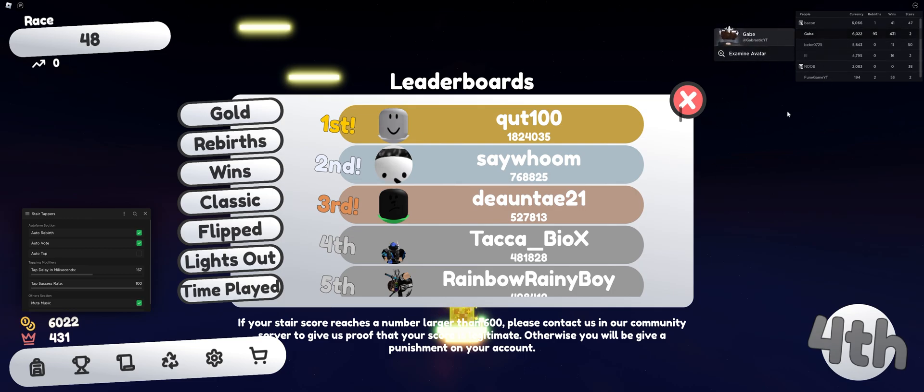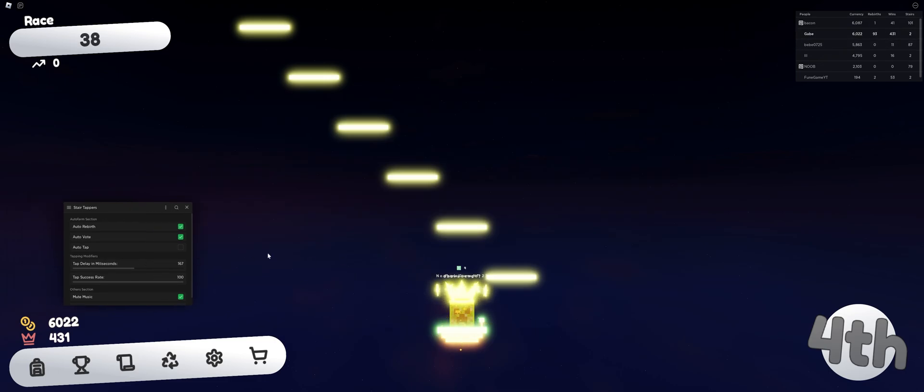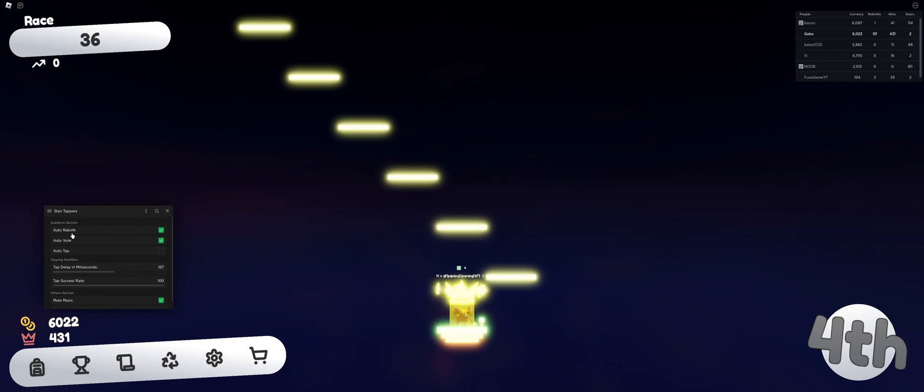This is my account, and the reason I'm showing you this is proof that everything in this script is really OP. First we have auto rebirth — it's pretty self-explanatory. You're just going to auto rebirth every 10k coins. Next is auto vote, which will automatically vote for the game mode that I believe is best for auto farming.